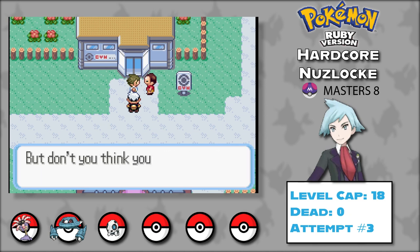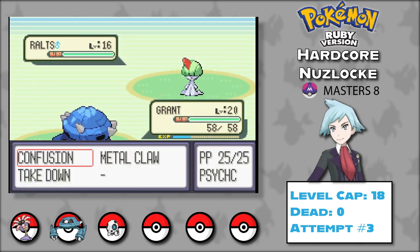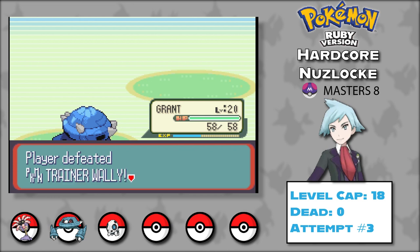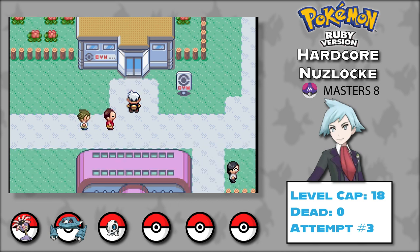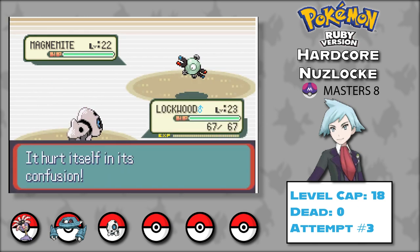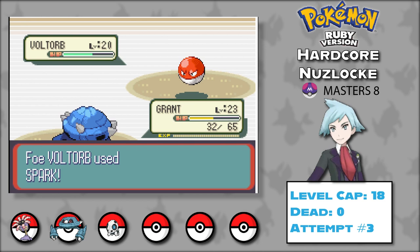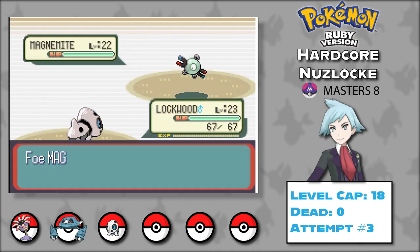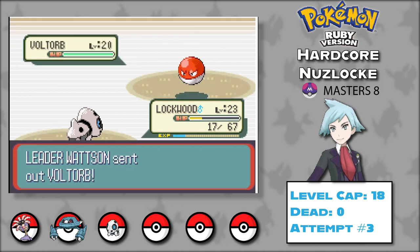With that unexpected challenge handled, we move on to Mauville City. Wally is waiting outside the gym and challenges us, but Grant takes down his Ralts with a single hit from Metal Claw. We then attempt the Mauville City Gym, which turns out to be an impossible task. Between Parafusion, Magnet Pole, and insane damage from Sonic Boom and Shockwave, I couldn't beat Watson. I tried at level 18 and level 23 — nothing worked.